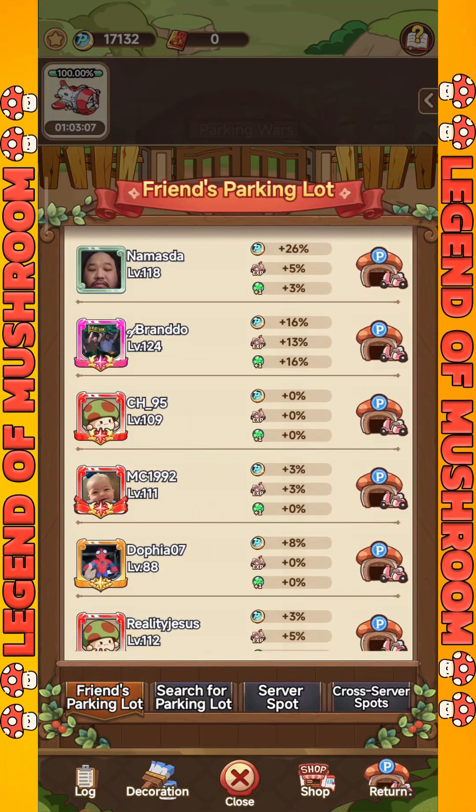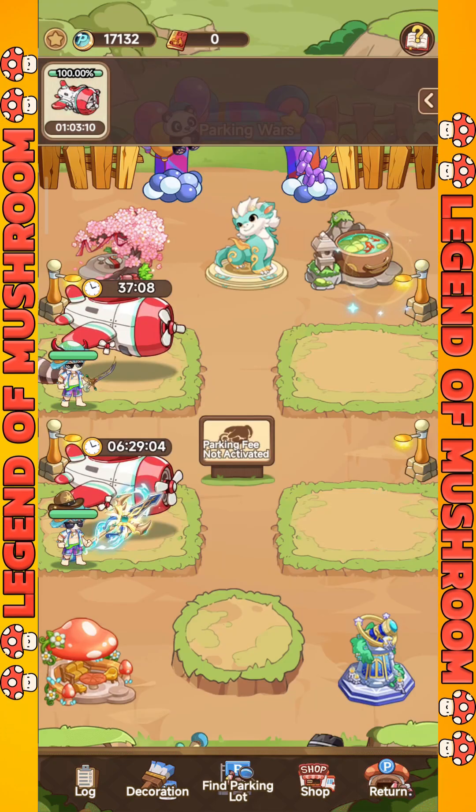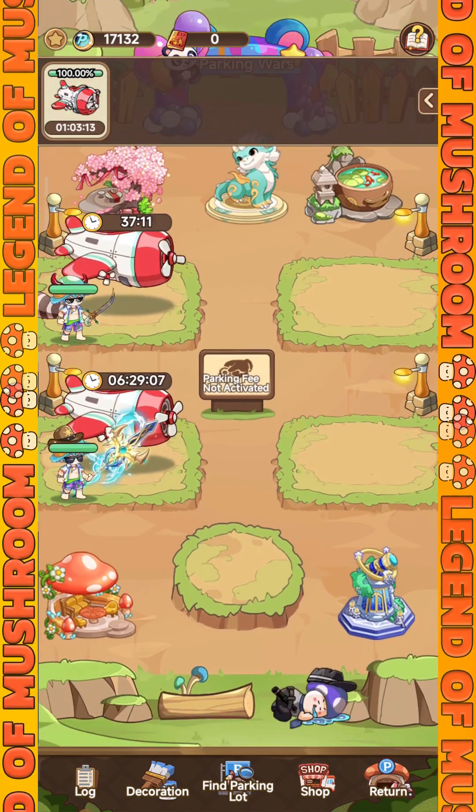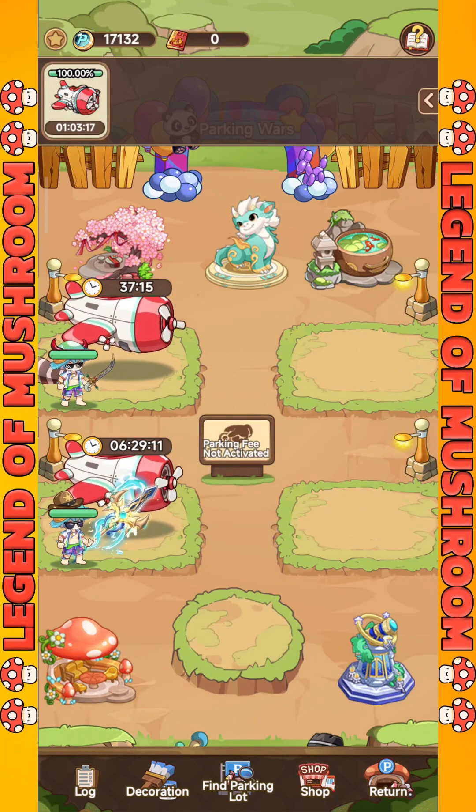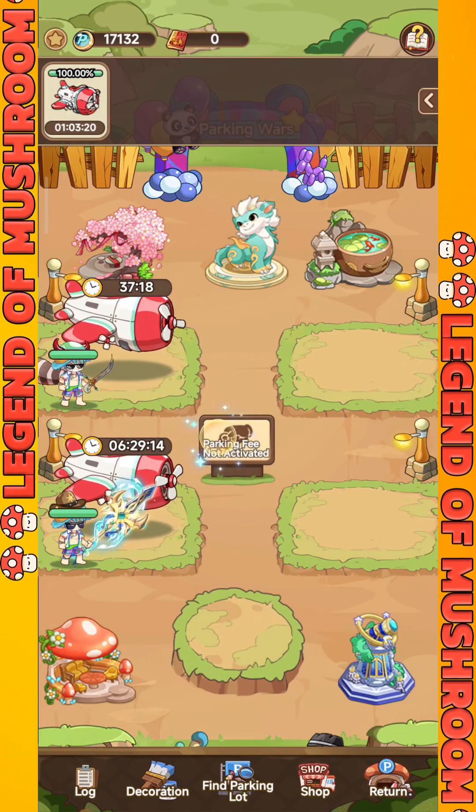The second type is the friends or search lots, where you can search for parking lots that may already have a bigger buff than your own parking lot. The main key here is to look for friends or parking lots with much bigger buffs than yours, so that you can get maximum rewards.